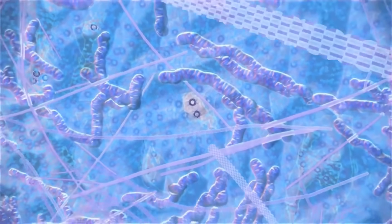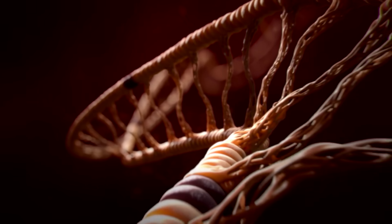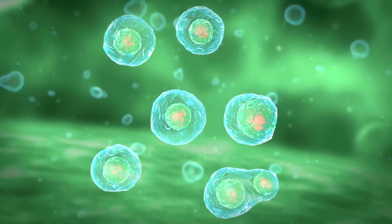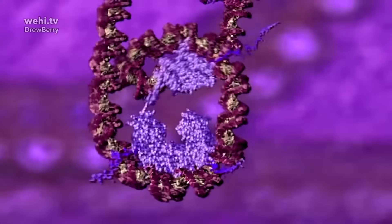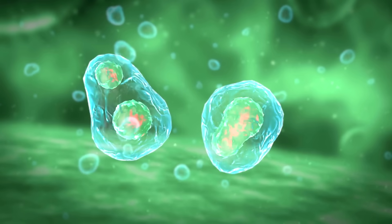Deep within every cell of the body, when the T-virus worked its way through, it fundamentally changed the DNA of this person. The strain they received was not the strain that standard infected are afflicted with. This particular strain seems to have activated a portion of the DNA responsible for mitotic division, and also likely damaged other areas. Mitotic division involves a precise dance that replicates the DNA, pulls mostly identical copies over to either side of the splitting cell, and then splits the cellular membrane, producing two daughter cells.